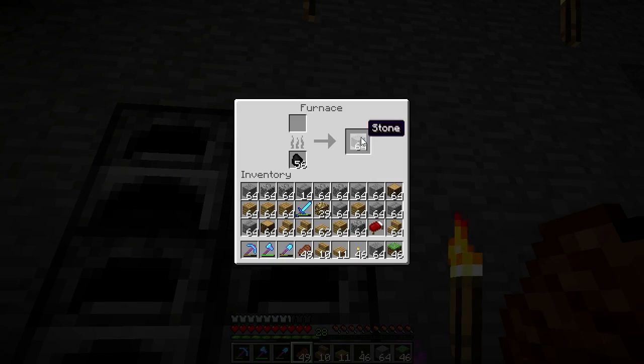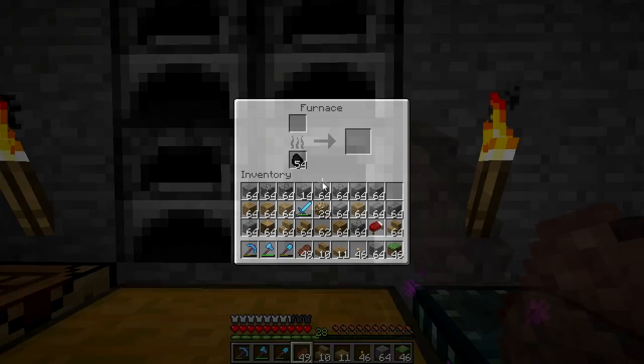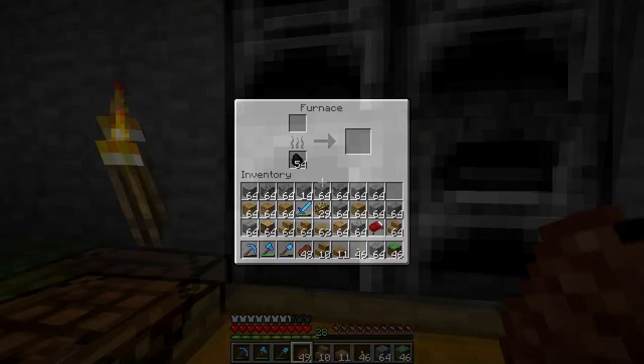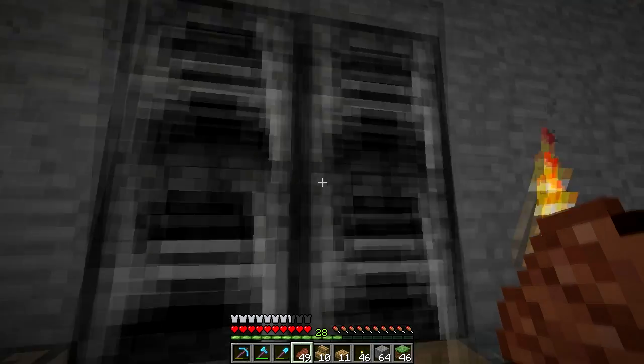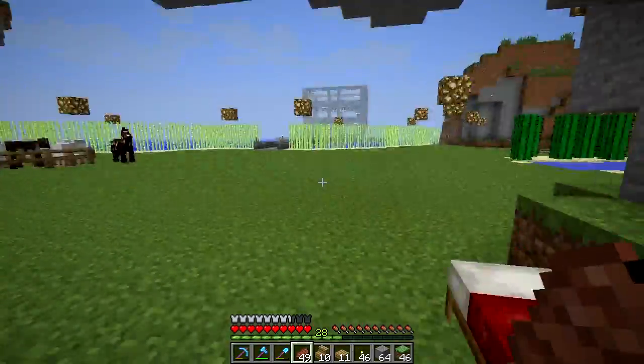We don't have any space in the furnace, so let's figure out what to put in. Maybe some grass - I don't think we're going to need grass - or some oak wood. We definitely don't need oak wood. We're probably not even going to need stone either, so I'm going to take this back and put in half slabs or whatever - it doesn't really matter.